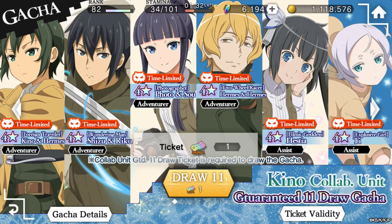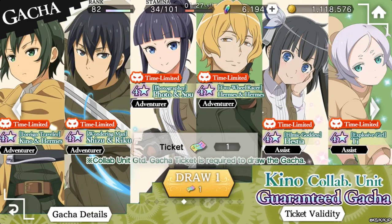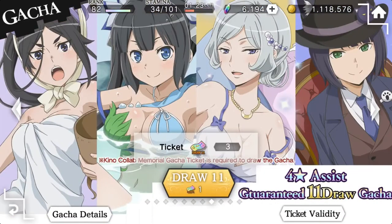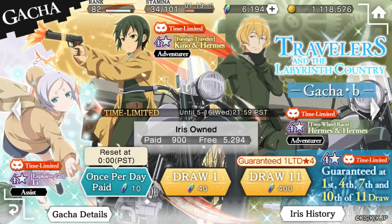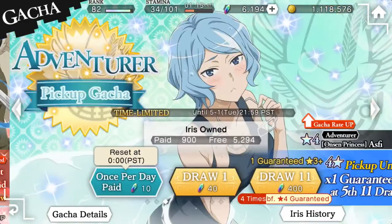So we have one 11th draw, which gives us a chance to get one of those units. Where is the other one? Is it not up yet? I don't see it. Where is the other one-time guarantee? It's not up here yet.